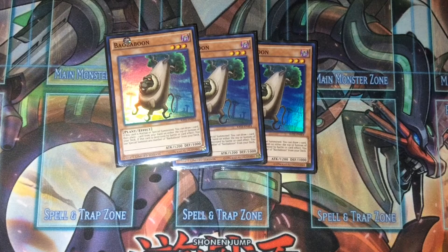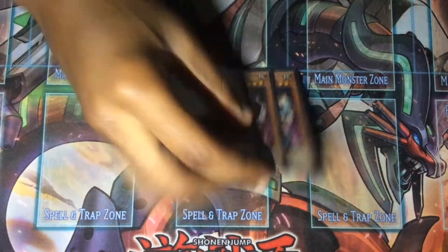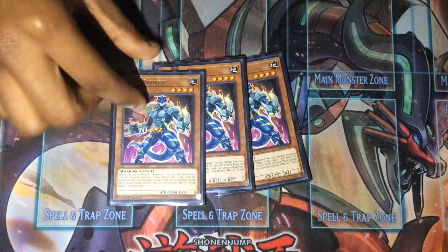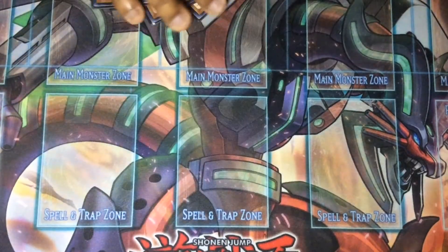The next card is three Gouki Suprex — this is basically the second best Gouki in the deck. When it's normal summoned you can special summon a Gouki monster from your hand, and then it gets a search when it's sent to the graveyard like all the other Gokis. It's really good, you want to play it at three.